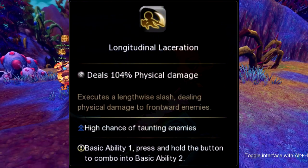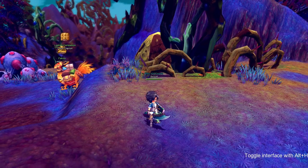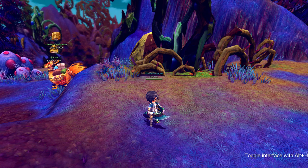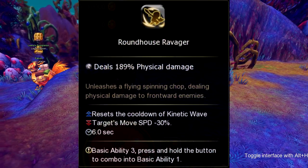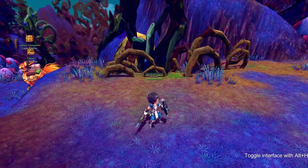The first part of our basic is called Longitudinal Laceration, and it gives a high chance of taunting the enemy. The next part of our basic is Profound Puncture. Profound Puncture has a high chance of taunting the enemy and gives an effect called Black Spot. Black Spot causes enemies to be more susceptible to your Sword and Shield skills. The third part of our basic is called Roundhouse Ravager. Roundhouse Ravager resets the cooldown for Kinetic Wave, and also slows your target down by 30% for 6 seconds.